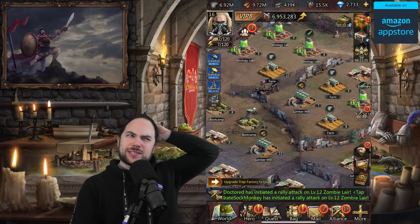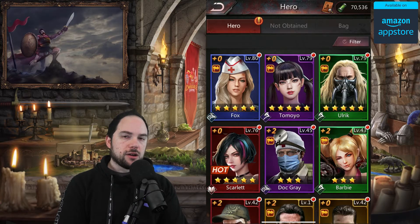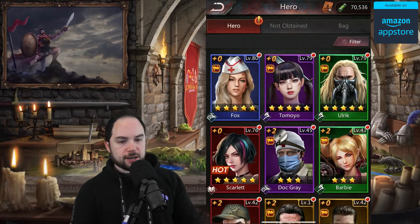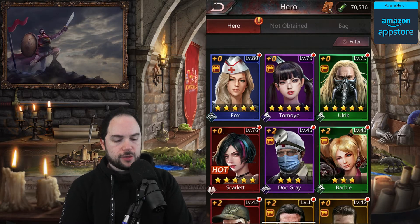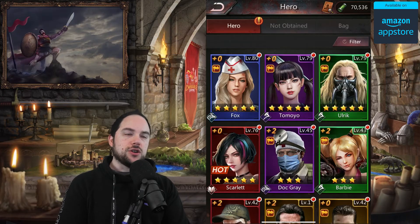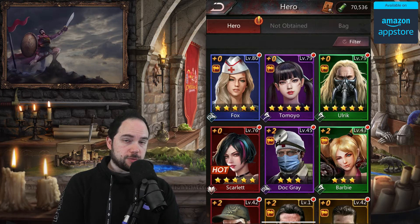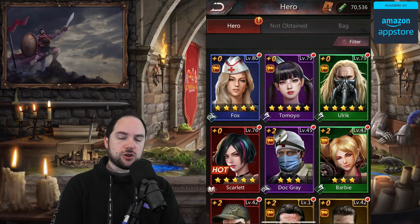Tip number eight: if you can get five-star heroes for progression, they are honestly god-tier. I was shocked at how much more progression I got — even an unleveled five-star outperformed my fully-leveled three-star. For the five or ten bucks it takes to unlock each one, if you think you'll be playing the game for a while, it's absolutely night and day. You can get five-stars eventually free-to-play, but getting them early dramatically increased my power and my ability to progress through the campaign.